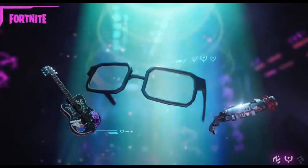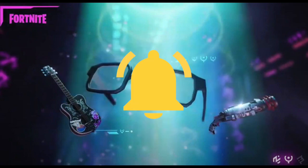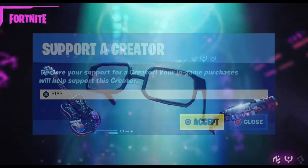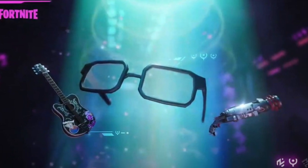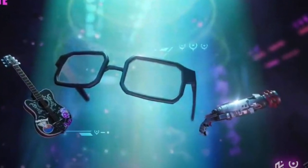Welcome back to another video. Today we are going to be talking about Season 7 and this brand new teaser that we just got. If this video helps you out, drop a like, subscribe, hit the bell, and shoot over to the item shop and type in code pip. Thank you to everybody who supports me already. The first thing I wanted to discuss is the shotgun located on the right side of teaser 3.